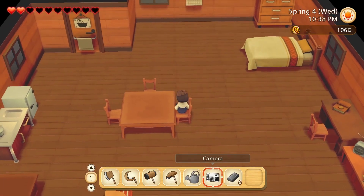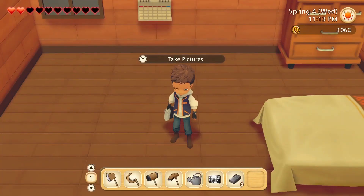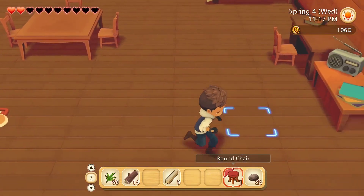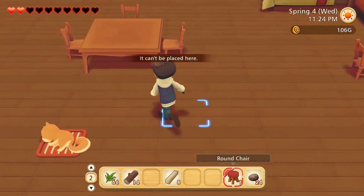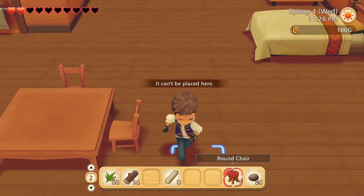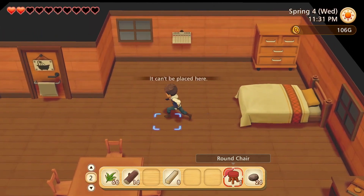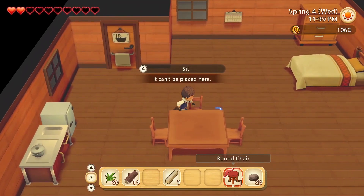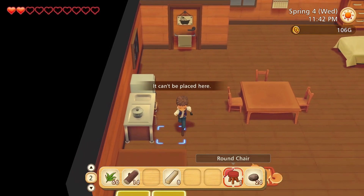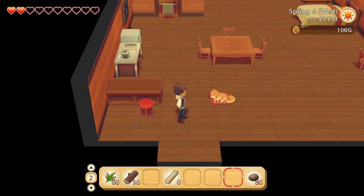Nothing sad about a man sitting in his big house all by himself. Sit down, you jerk. I got a bench — put this little bench somewhere. I'm gonna put it over here. Well, where can I place it? Why would you give me a bench if I can't place it? It can be placed on the floor in your house — you can't put it on the floor of your house. You're lying to me, game. Can I put it in front of the table? No. Okay, I guess I can put it there. Neat. So stupid.